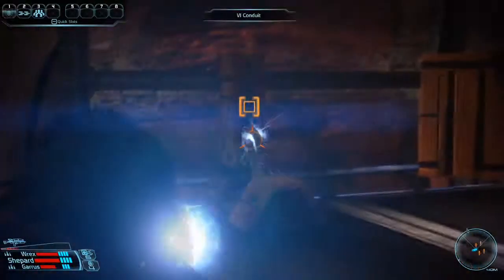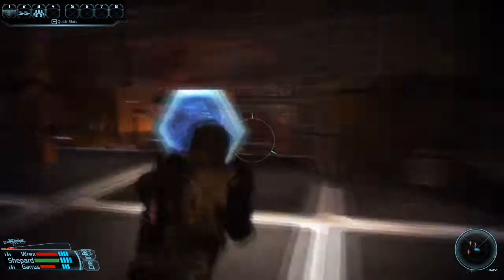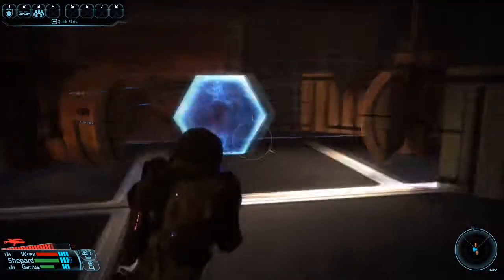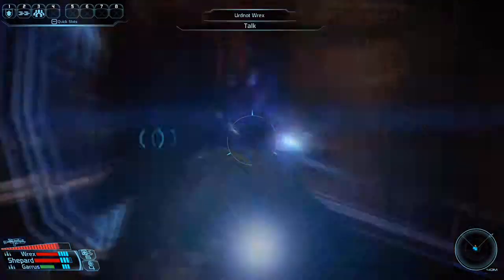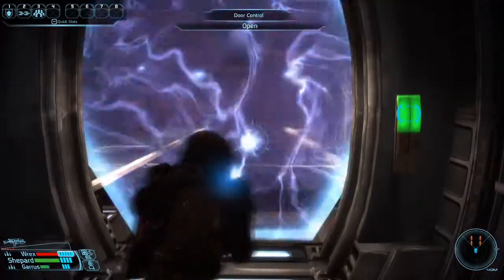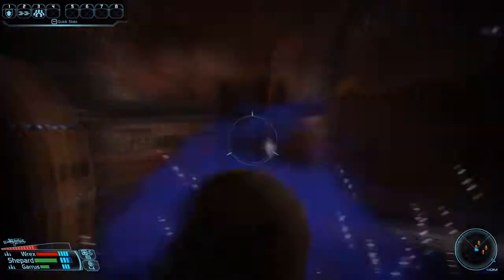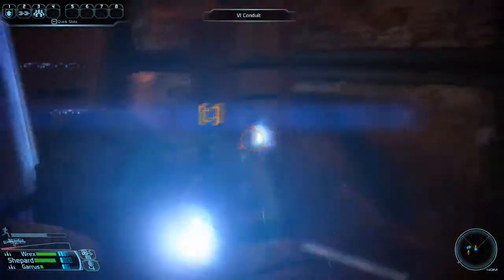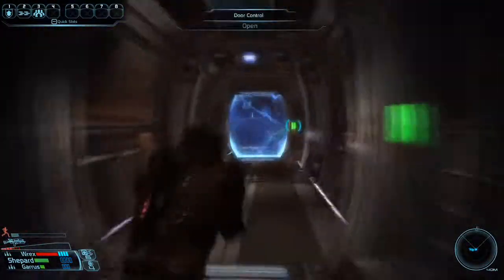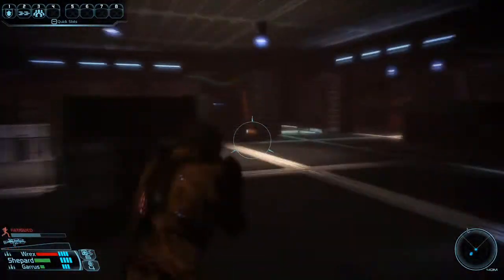Then I go in for the power conduits. What the complex does now is actually put up some force fields — these blue force fields — that I can either shoot through, which I have to do when I'm going through the doors, or as I can do here, I'll just go around them and take out the power conduits from the flanks so I don't have to shoot down the force fields.